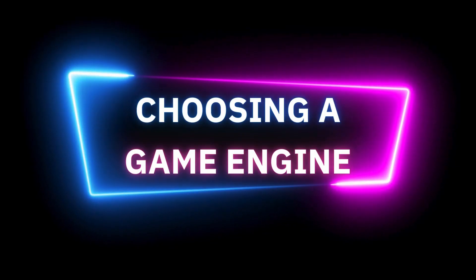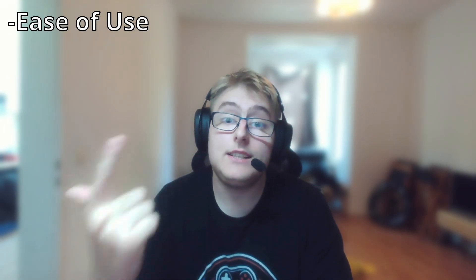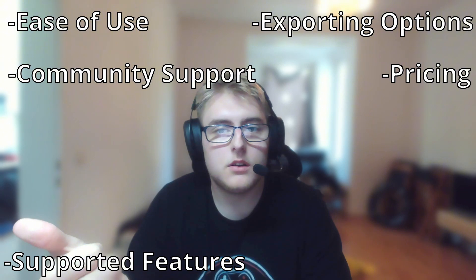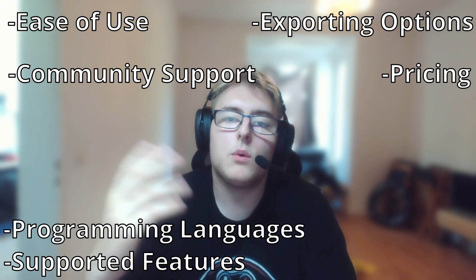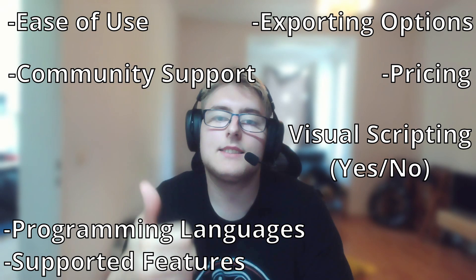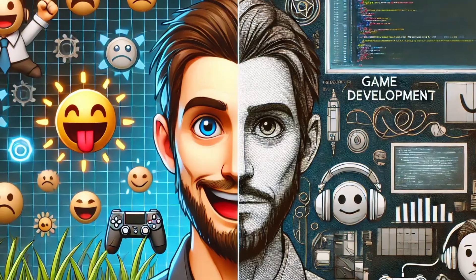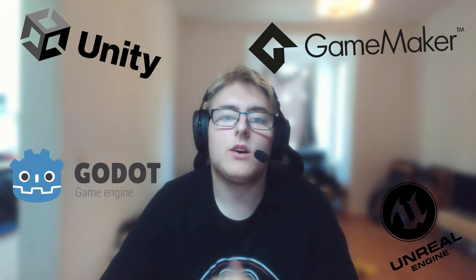Without further talking, let's find out what the best game engine in 2024 is. First, let's talk about what you need to consider when choosing a game engine. The main aspects are: ease of use, community support, exporting options, pricing, supported features, and programming languages — or for those who don't want to program, does this engine support visual scripting? These factors will greatly impact your game development experience and the final product. We will talk about five game engines: Unity, Unreal, Godot, Game Maker, and RPG Maker.